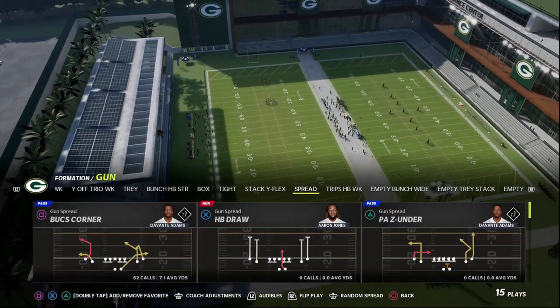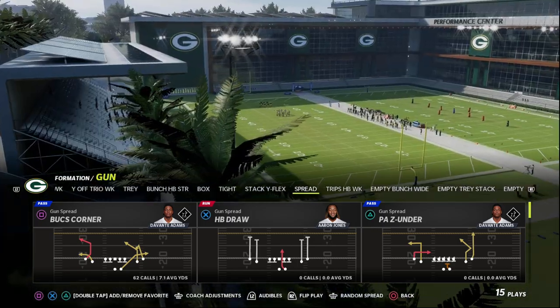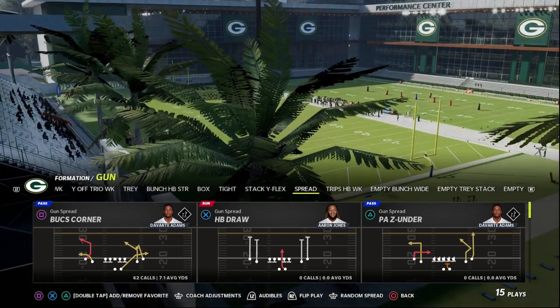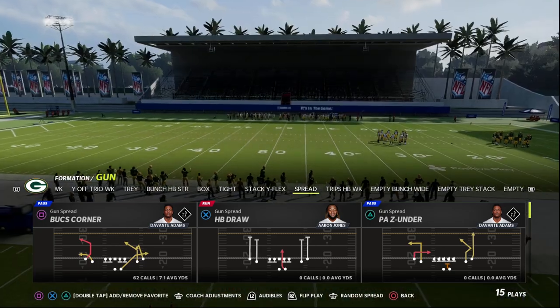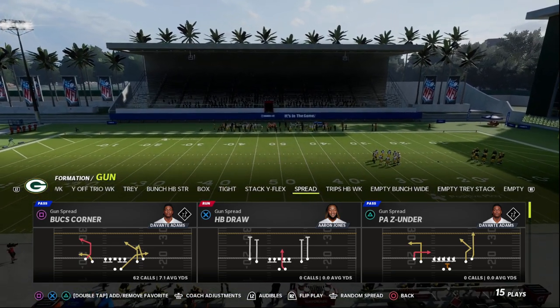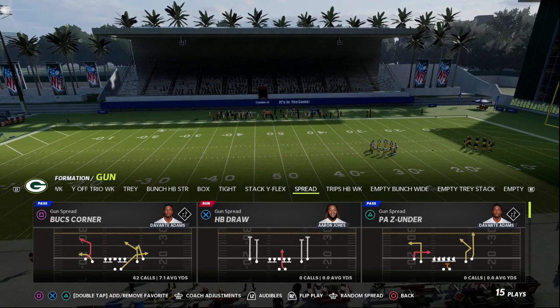We have a full ebook on the air raid spread offense — that's linked down in the description. You can learn all of our concepts and ebooks by joining our Patreon. It's just ten dollars to sign up and you'll get access to all of the material.